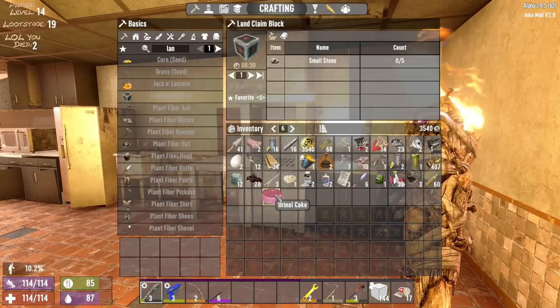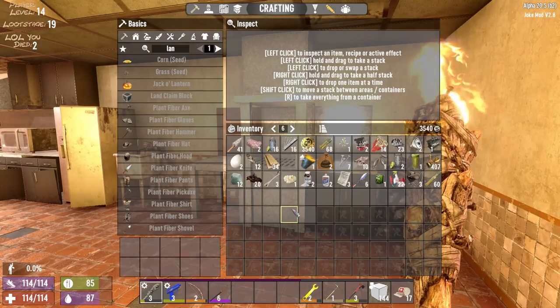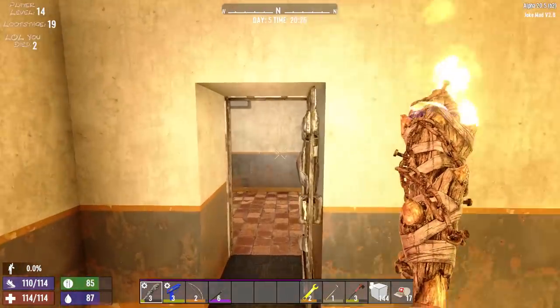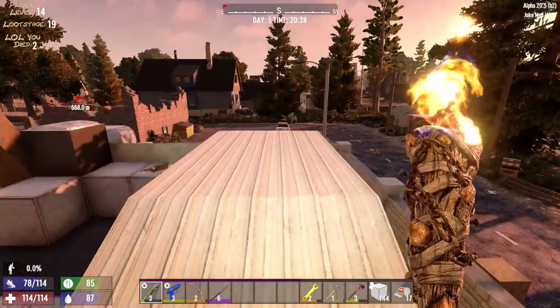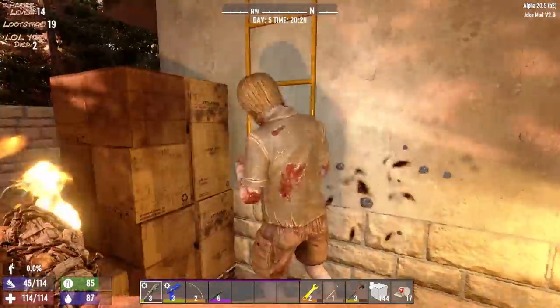Okay, so it doesn't say anywhere on here that it does anything negative if you eat one. That sounded negative. So what we're going to do is I'm going to eat this so you guys can witness if it tells me I'm stupid again. Okay — a positive experience and not dying. Cool. Well, I'm sure now you guys are like, that's what made you all dumb last time.